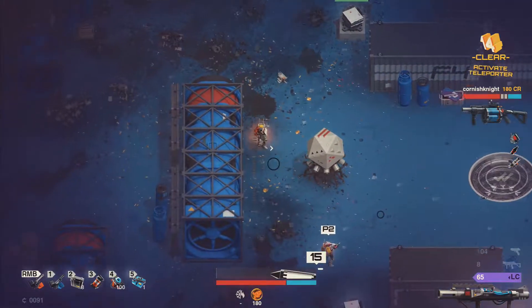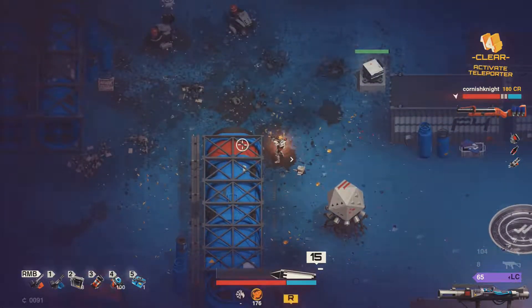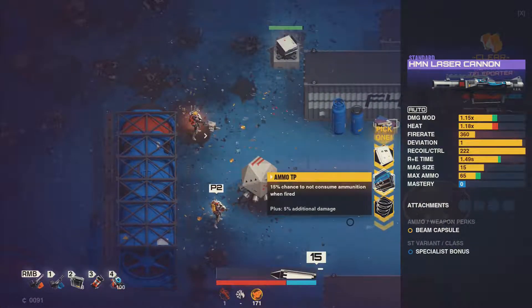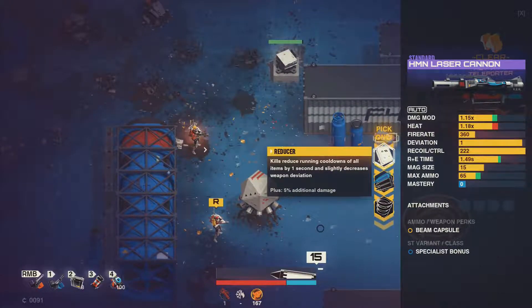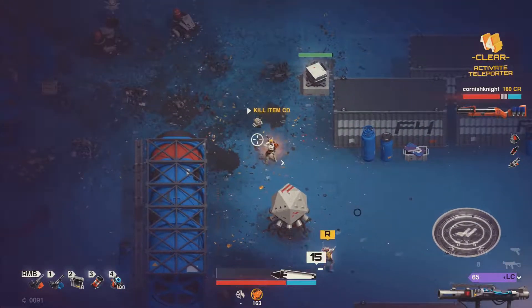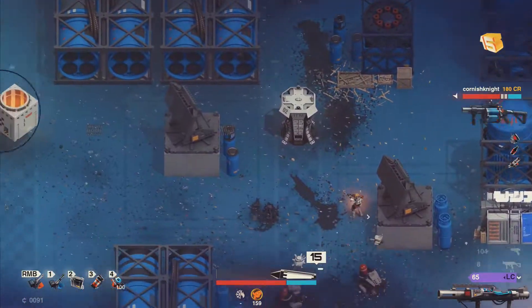It looks good. My grenade launcher regens ammo if my shield goes out or if I lose health. The other one has a 12% chance of firing extra projectiles with no ammo cost. Nice! So shall we do this? Let's start the next wave. Damien's got a new weapon to shoot. Firing!